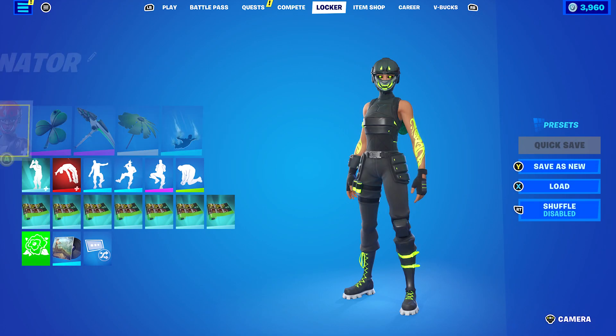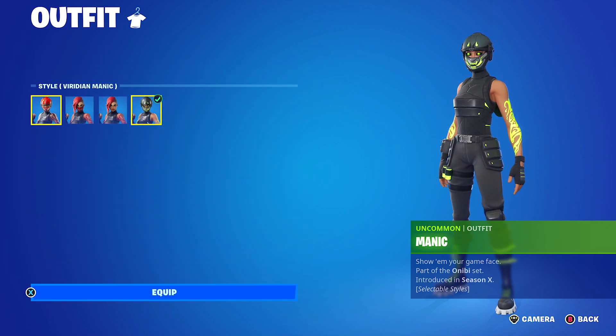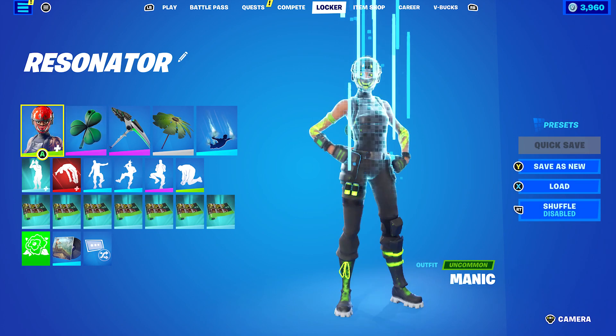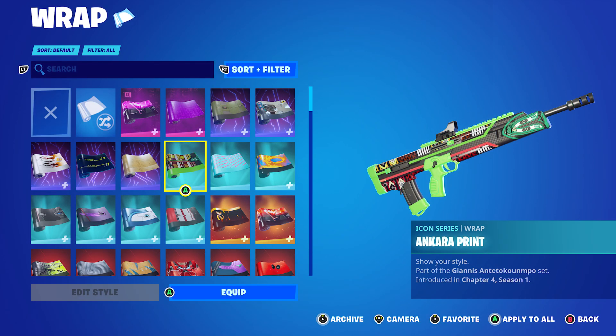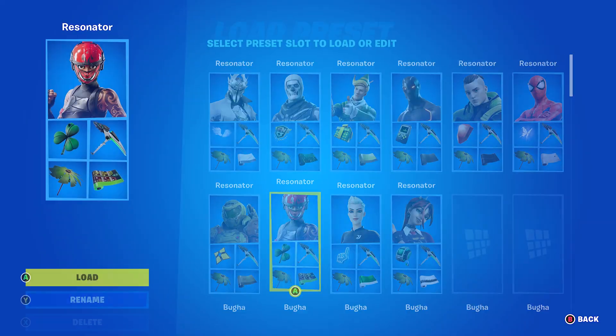The next combo uses Manic, which is very popular, with the edit style Viridian Manic for the black and gold. The back bling is Rainbow Cleaver - I always like to use Rainbow Cleaver with this skin, especially with this edit style. The wrap is the Ankari Print, part of the Ankari set, which is a very good wrap in my opinion - it has black, green, and white, and works very nicely with the Resonator.